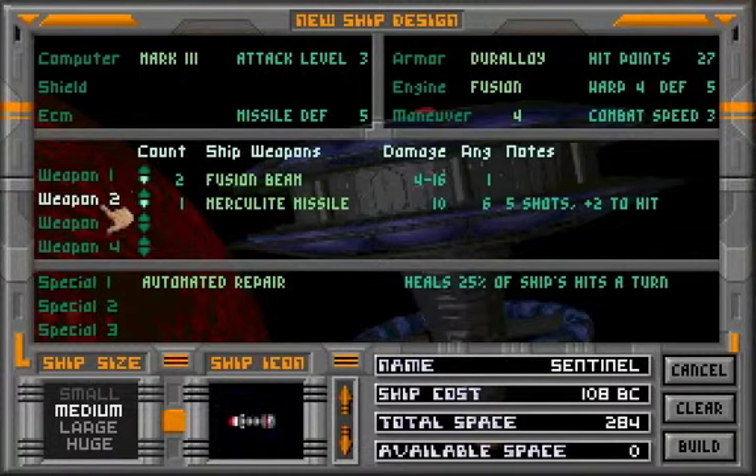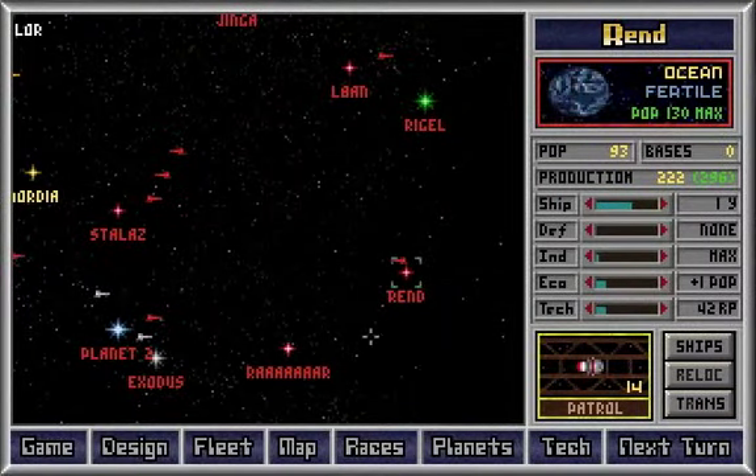Are they good enough though? Two fusion beams — pretty okay. Combat speed 3, it's good. Defense 5, it's good. 27 hit points — anything that hits for less means it heals for a quarter of that, around 7 hit points. Yeah, I think I'll go with this. I'll call it Malice and give it a better design. Welcome to the fleet, Malice.